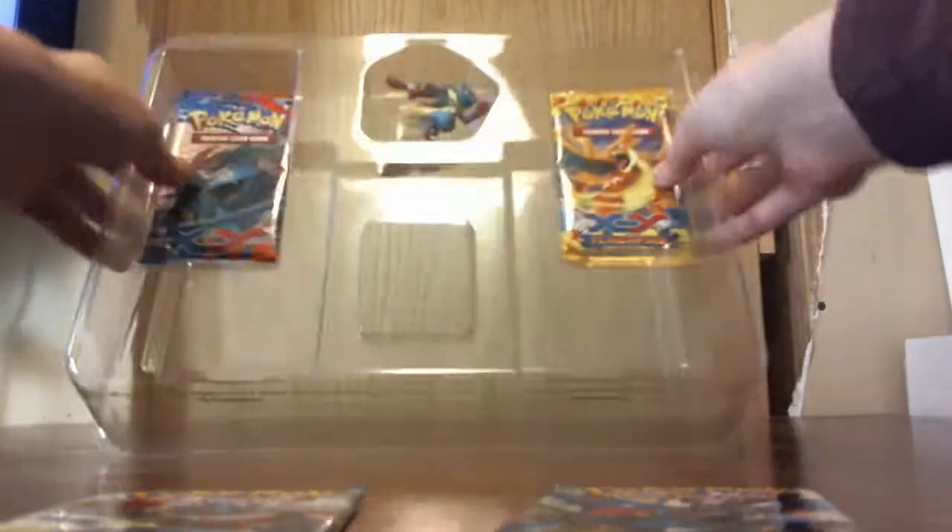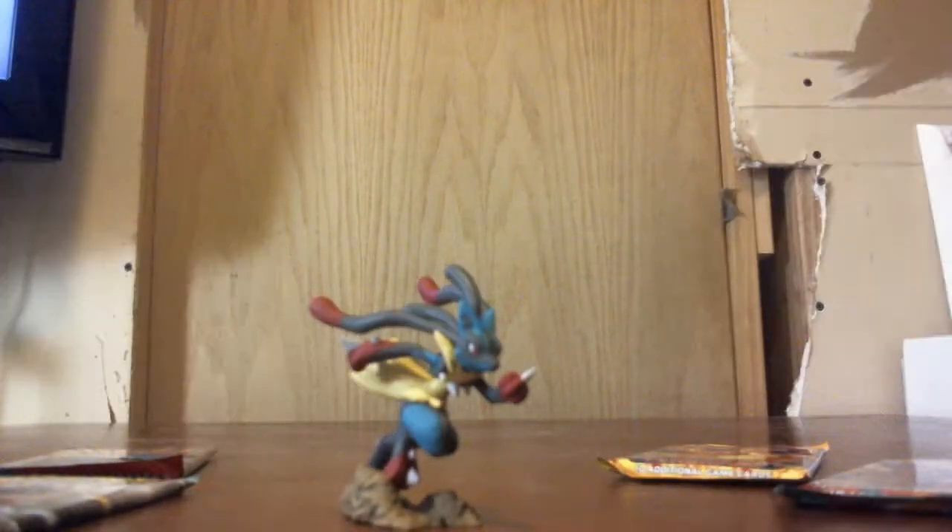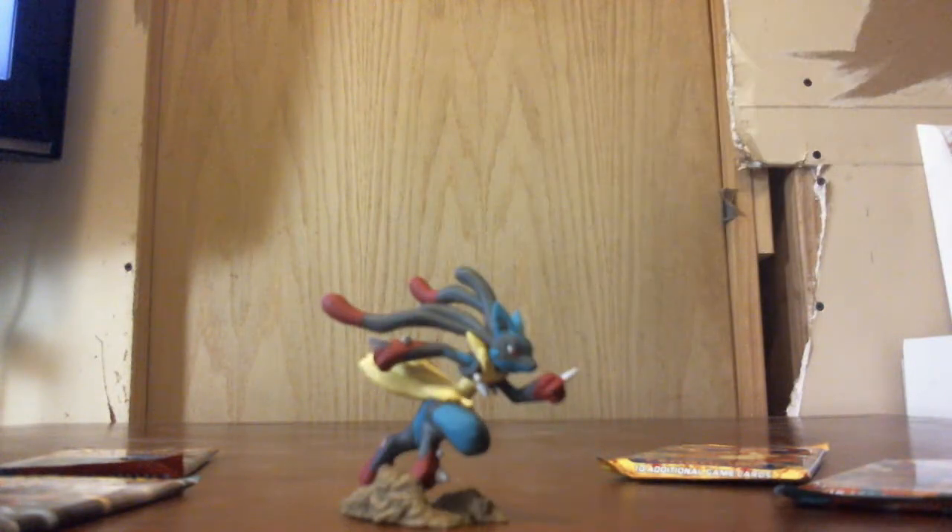Alright, we'll try to get this out of here without breaking it. Hand it off to somebody who can get it out of there without breaking it. That was in there pretty good. So there is the Lucario figurine, all fancy running.